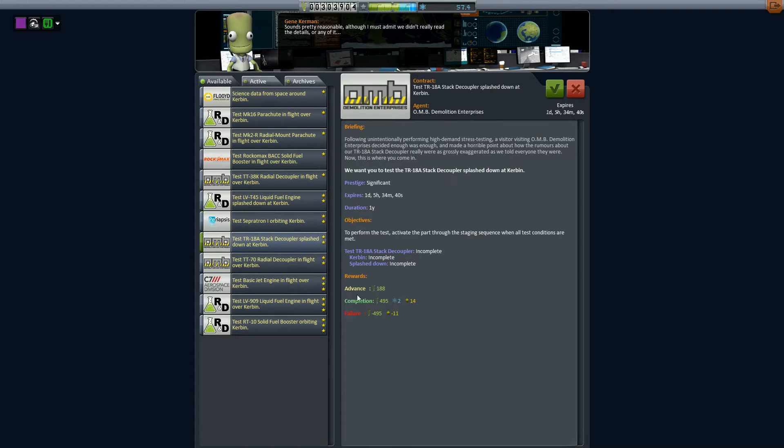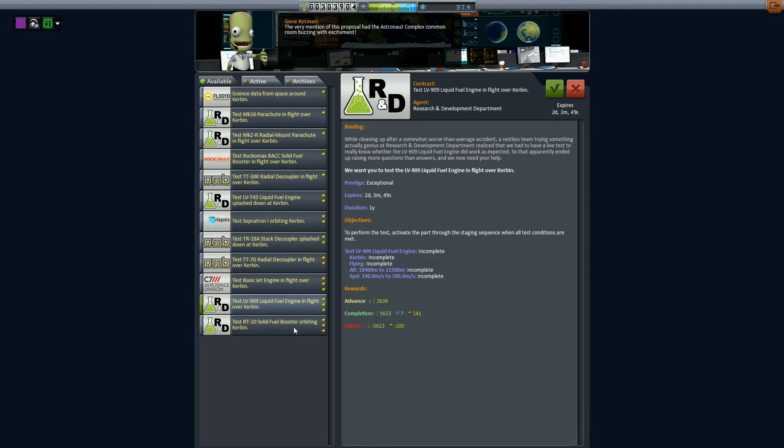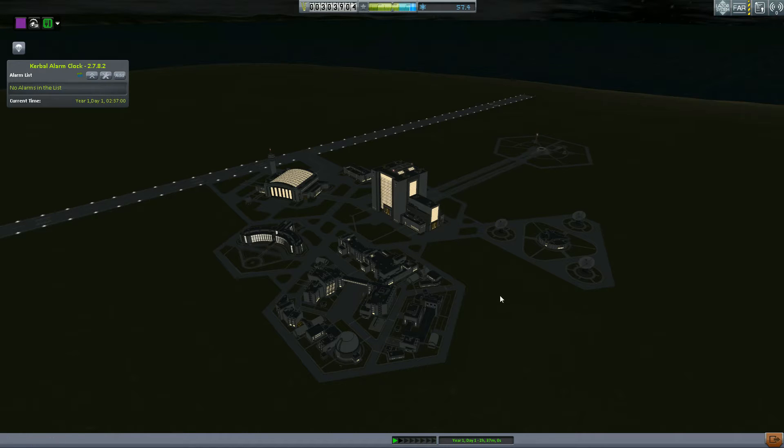What I want to do is go through the contracts and look at something that can give us more science. These give you like 8, 8, 2, 17 — that's not that bad. You could use a type of radial decoupler at a certain altitude, that's fairly easy, but it might cost us more than this to perform. There's 41 science for testing a jet engine at a certain altitude and speed, but I don't think I have an intake, so we can't do that yet. They're all low science value, so I think we have to do this on our own. I'm going to design our puddle jumper rocket.